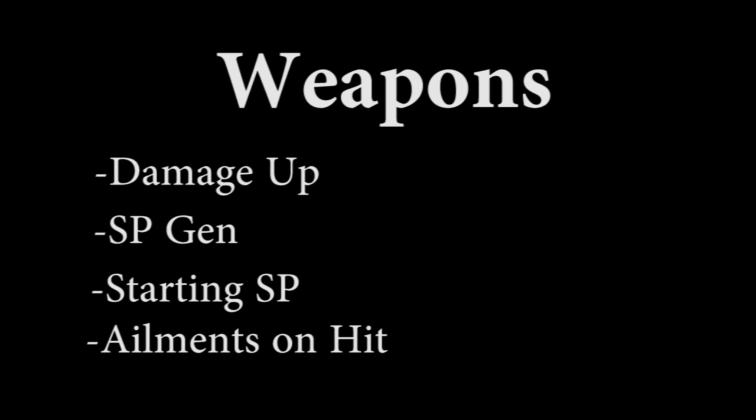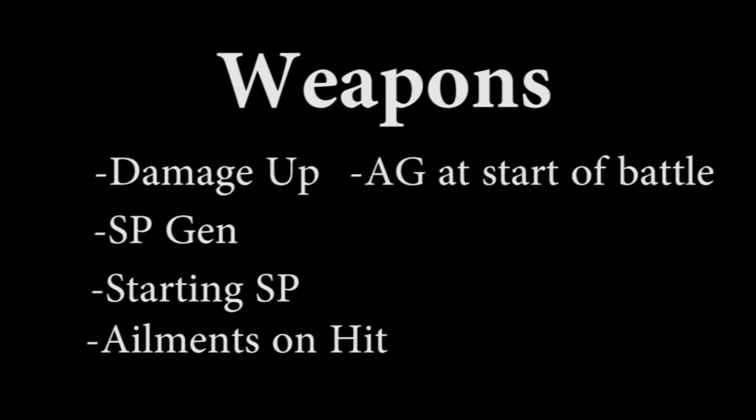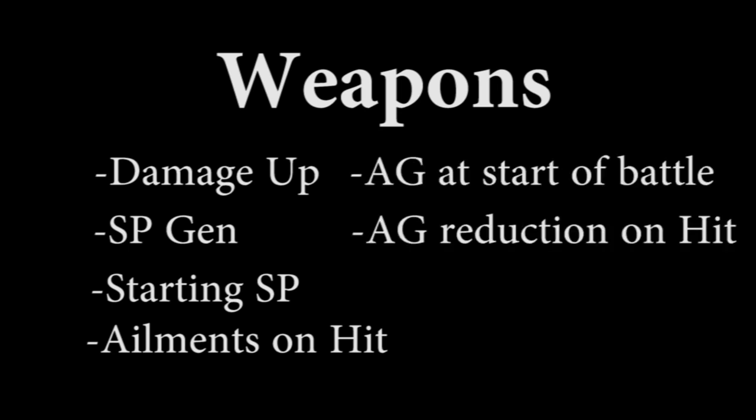For weapons, the third and fourth slots can have: damage up, SP gen, starting SP, ailment chance on normal attacks, action gauge at the start of battle, and action gauge reduction with normal attacks.